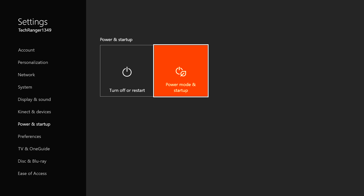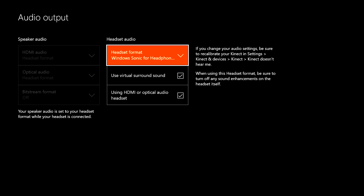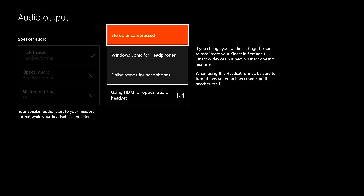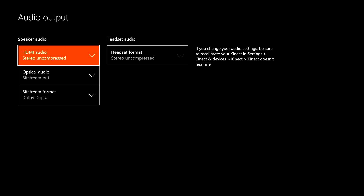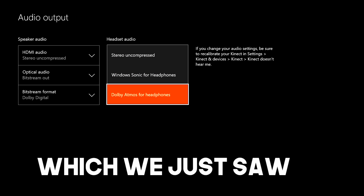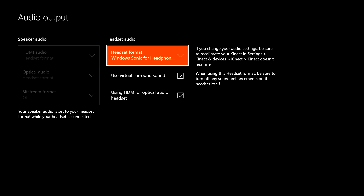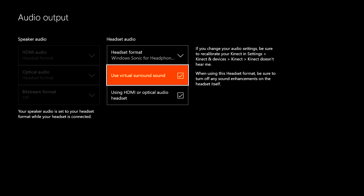If you don't want to pay, the free option is to go to your settings, then audio output. Under headset audio, it defaults to stereo uncompressed. Open that dropdown and you'll see Windows Sonic for Headphones and Dolby Atmos for Headphones. Dolby Atmos will take you to a paywall, so click on Windows Sonic and check the box for 'use virtual surround sound.'